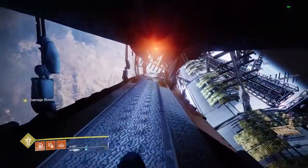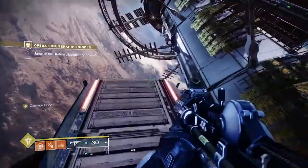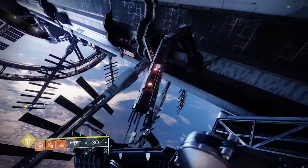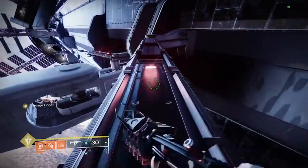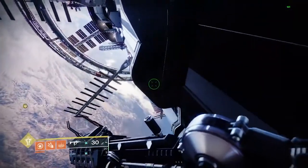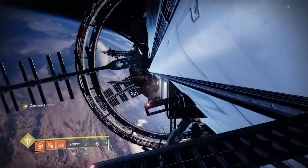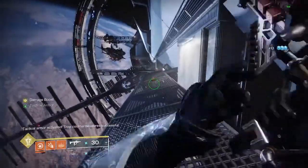This is a fun, nice-scenery jumping puzzle as you make your way out here — pretty linear and not too hard. First thing: jump down here onto these platforms and make your way across the space station. It doesn't hurt to have a ranged weapon here because you will have to deal with some knights up here. Taking them out early is nice so they're not a bother. There will also be some sniper shanks.